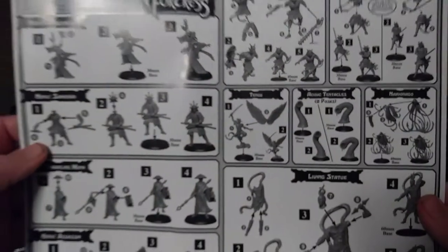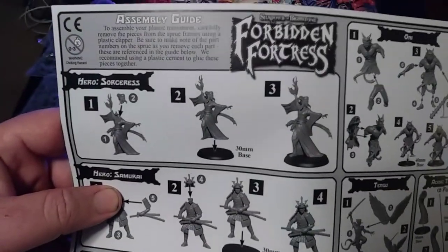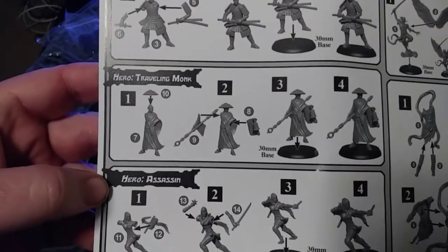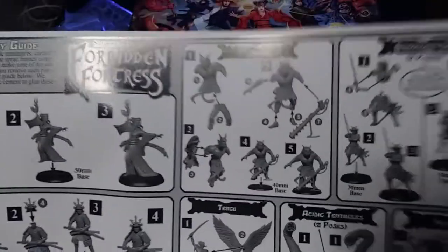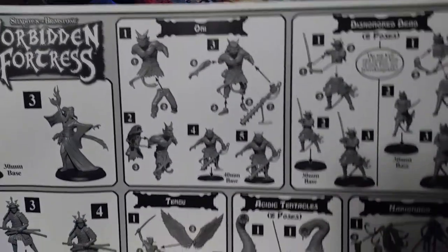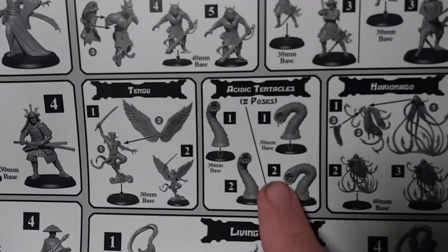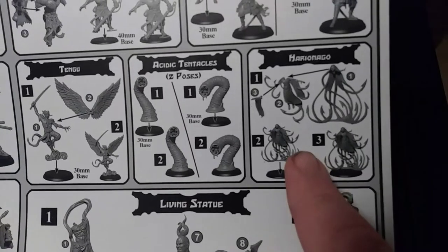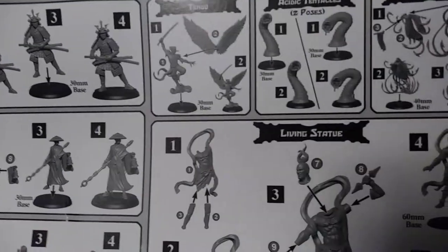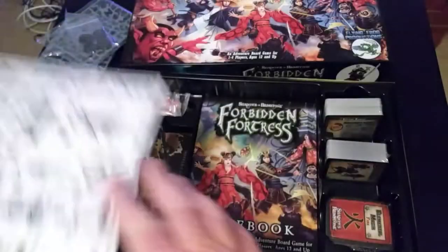Now let's get down to the assembly guide — it shows you how to assemble every single thing in here. We've got the sorceress, the hero samurai, the traveling monk, and the ninja assassin. Here are all the other monsters: we've got the oni, the dishonored dead, the tenju — oh, that's what those wings went to — the acidic tentacles instead of the regular tentacles from the base game City of Ancients. There's the harryon-nango, and the living statue, which I believe is probably the main epic boss.